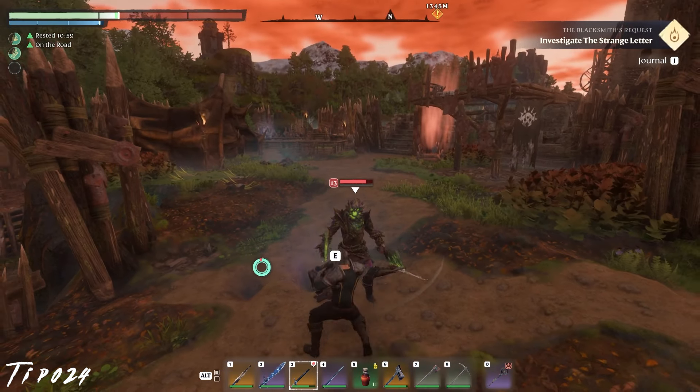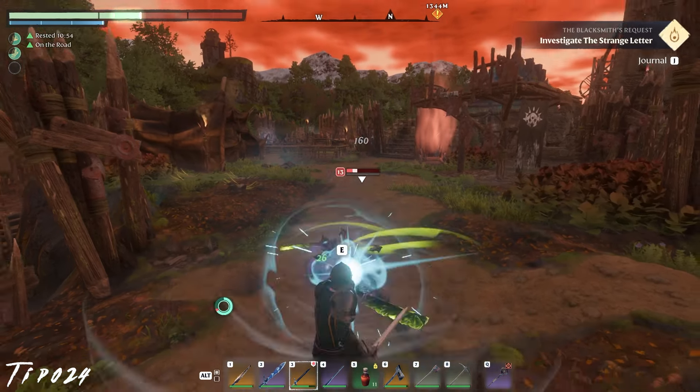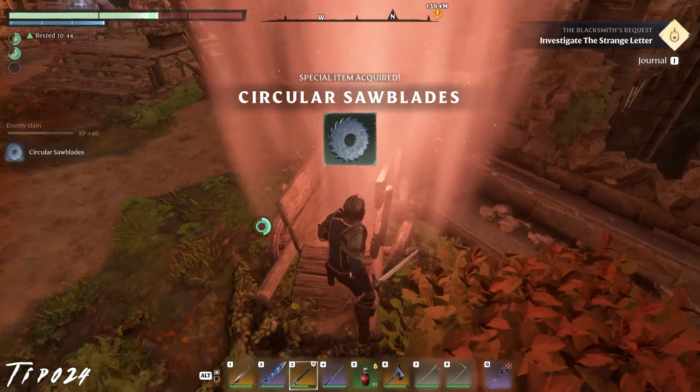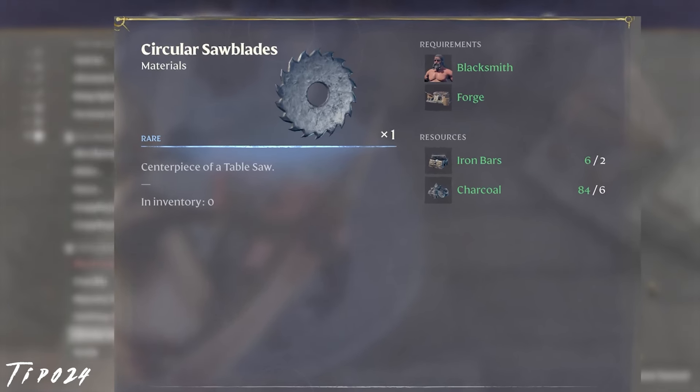Want to build more crafting stations but don't have the required items to do so? Go back to the loot locations and pick them up again. You can amass more kettles, sawblades, and the like long before you have the ability to craft another one — especially sawblades, which require iron.